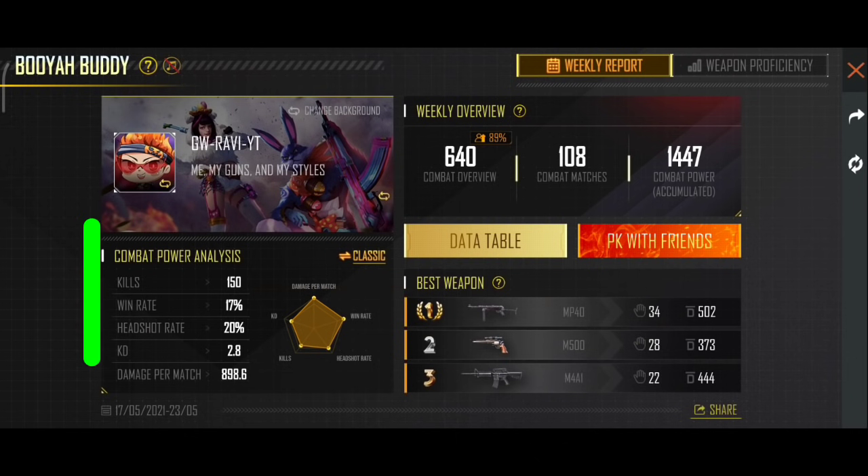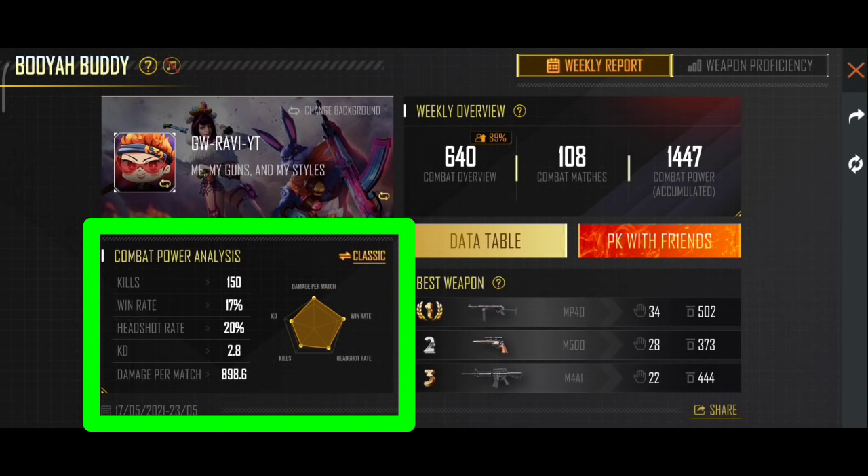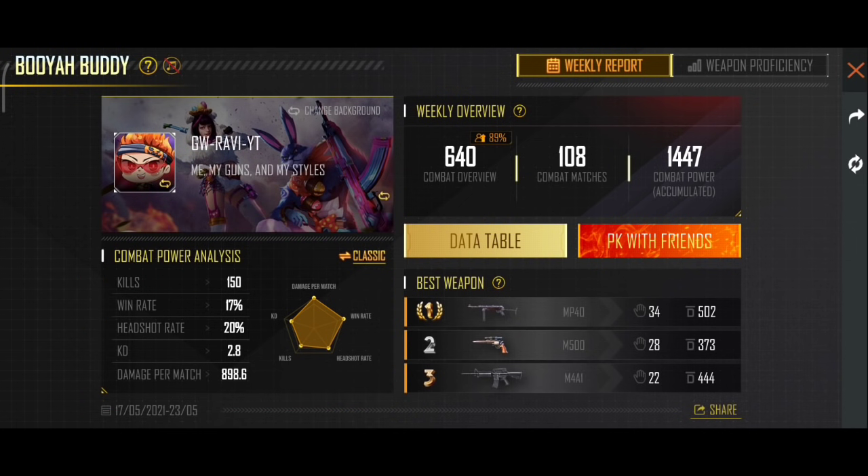First of all, we have the combat and power analysis. So here is a classic match — classic and rank. This is a full map of performance, a full map of kills, win rate and damage. I'm going to use damage and win rate to try to improve in the rank.